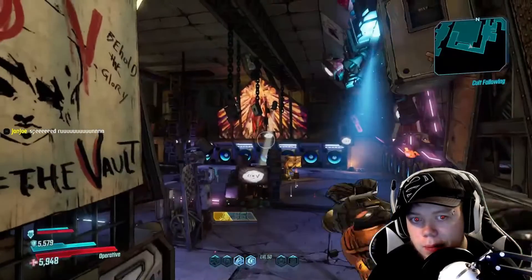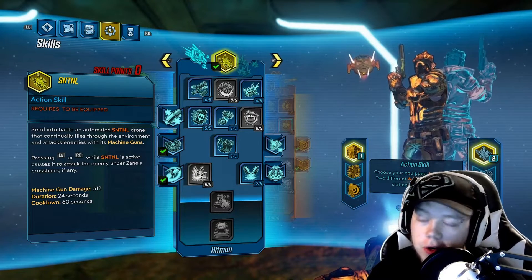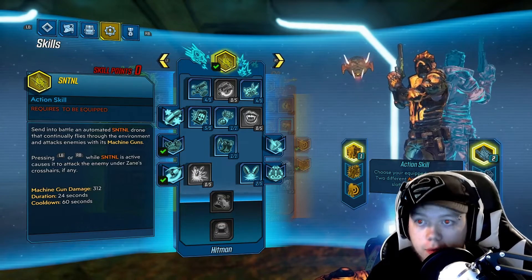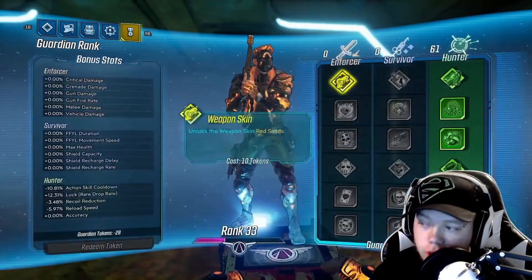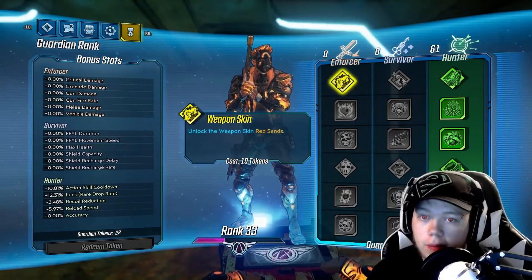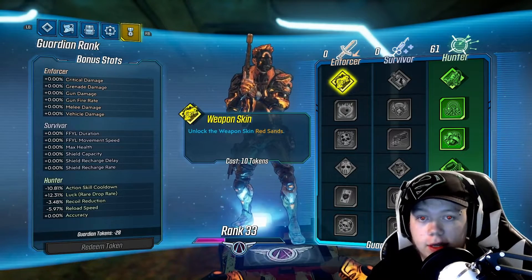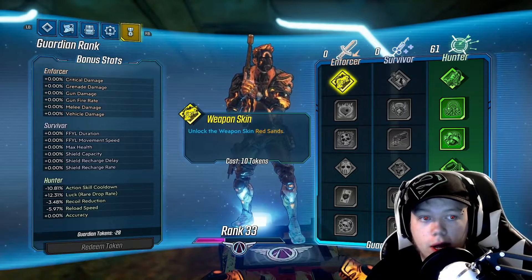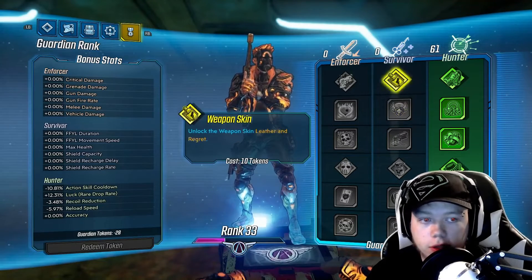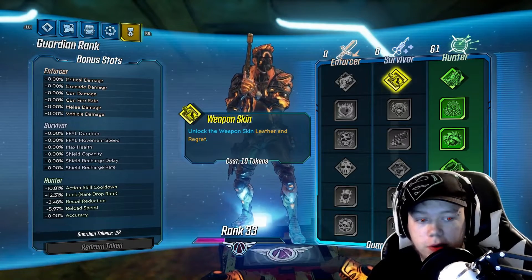Alright everybody, here is the ending of the guardian tokens glitch — I have figured it out. After reloading my game again I come back to see negative 28 tokens, with 61 spent on my Hunter side. I'm very sure I know what's happening: I'm going to assume that the tokens are doubling. I came back to positive tokens, something occurred, and it gave me all my tokens again — so it doubled my tokens and I was able to redistribute double the tokens again.